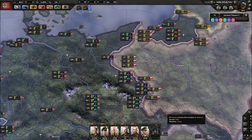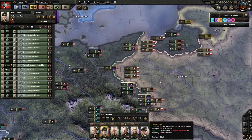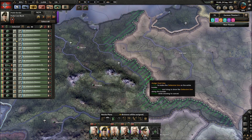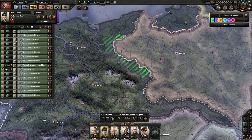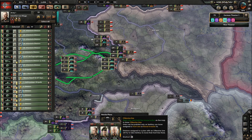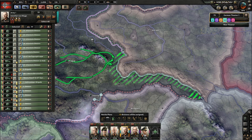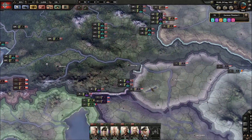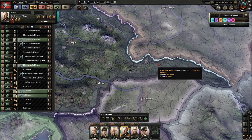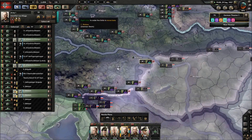So what we need to do - we have two armies here. The Polish border army is going to move and control this region here, and Army One is going to control this region here, ready for when we actually do go to war.